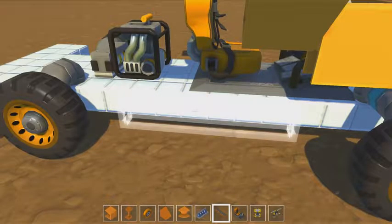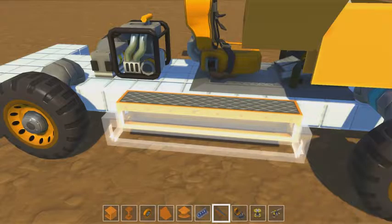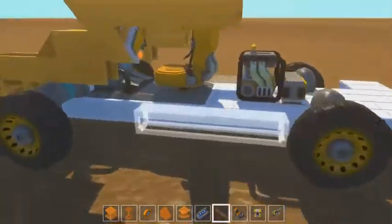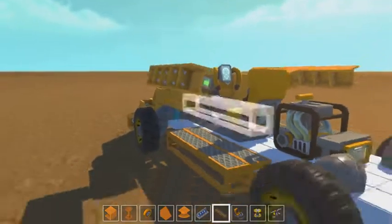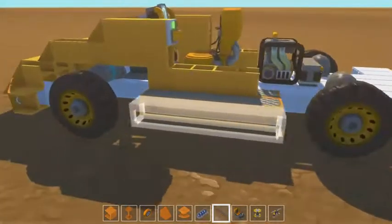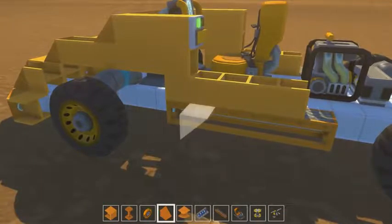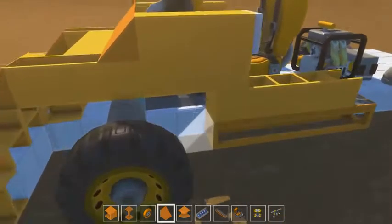The block I'm using here is the stair block. I think it'll look kind of cool, almost like a side railing or side step that you can step on to get into the cockpit. I'm gonna somehow connect the wheel wells into this and use some angles to make it look as aerodynamic as possible.